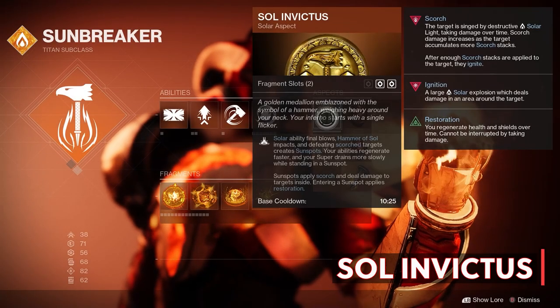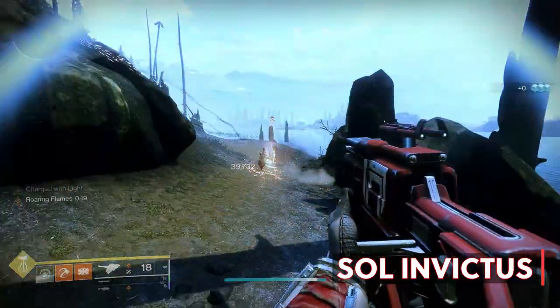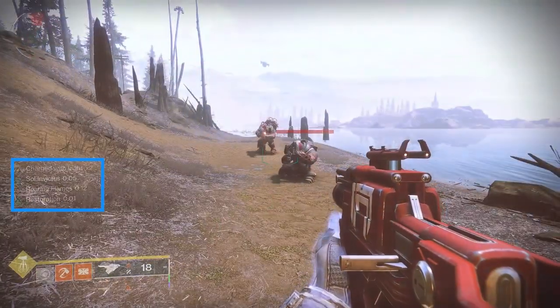This aspect introduces a new verb: Restoration. You regenerate health and shields over time and cannot be interrupted by taking damage. So every time you see a sunspot nearby, go stand in it — it will regenerate health and shield while also regenerating all your abilities faster so you can get your grenade back immediately.